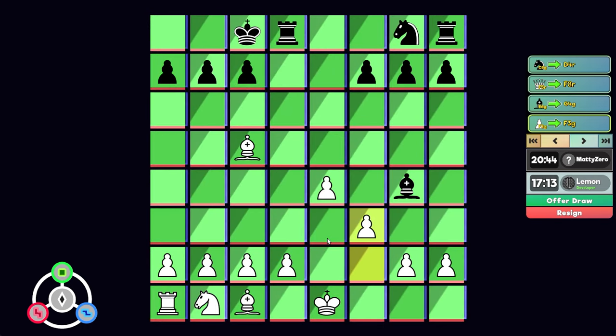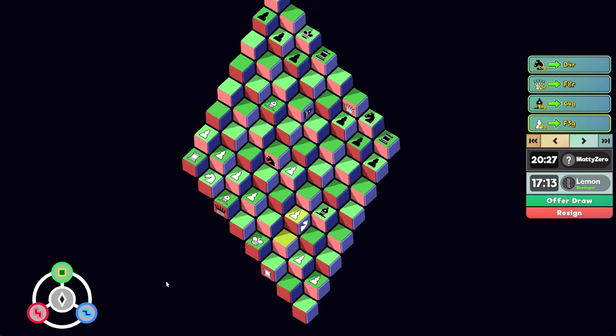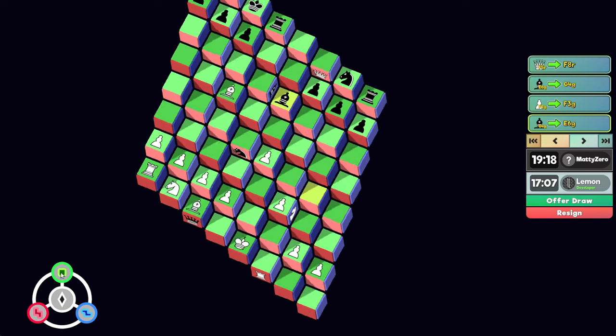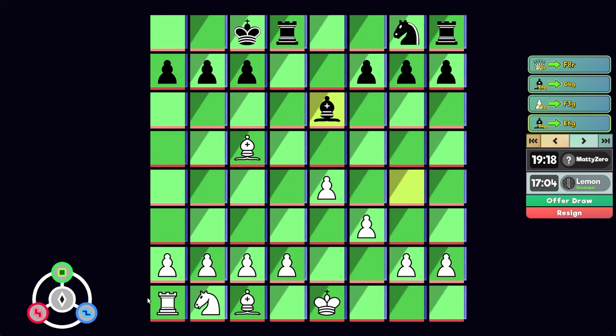So now the board looks like this. His bishop's under threat. If he goes here, that's instantly checkmate as far as I know. Not a lot of squares you can move the bishop to save it. He could go here with check, I think, from here. So he moves this bishop back here. What's the diagonal now? I'm safe in that regard.